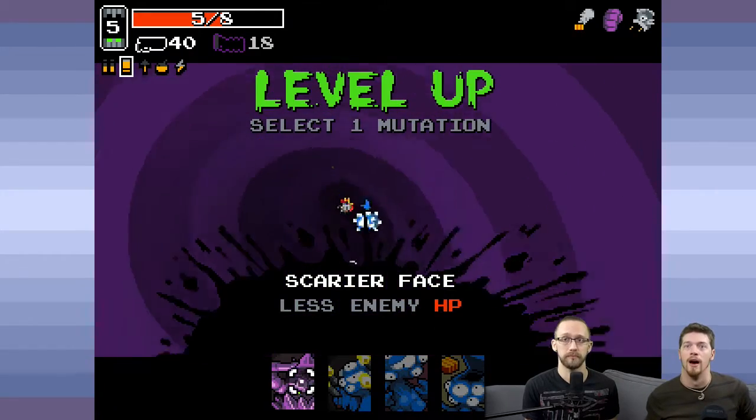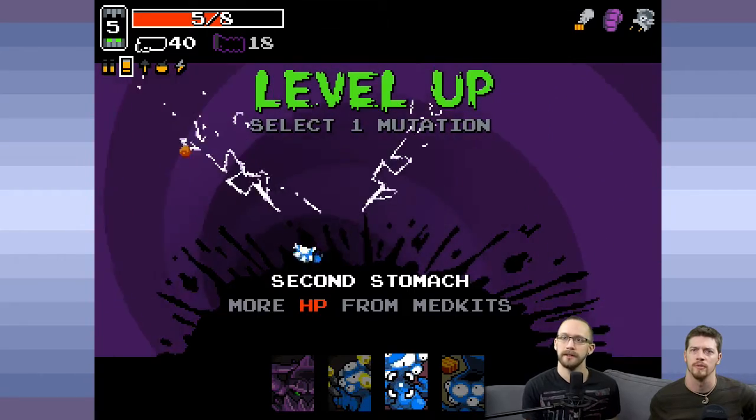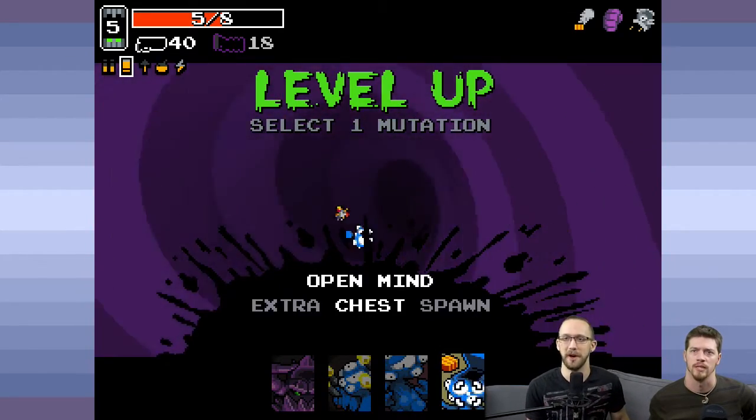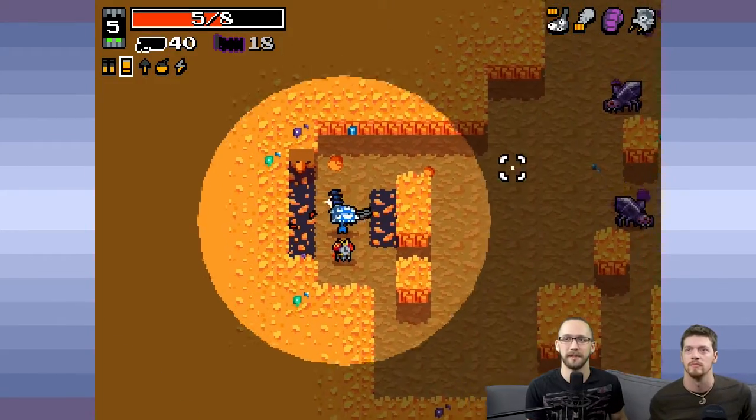At least you have your other gun now. Kills lower your reload time, more HP for medkits, extra chest spawn — we're going to do that one. I love their little thumbnail images for those abilities.